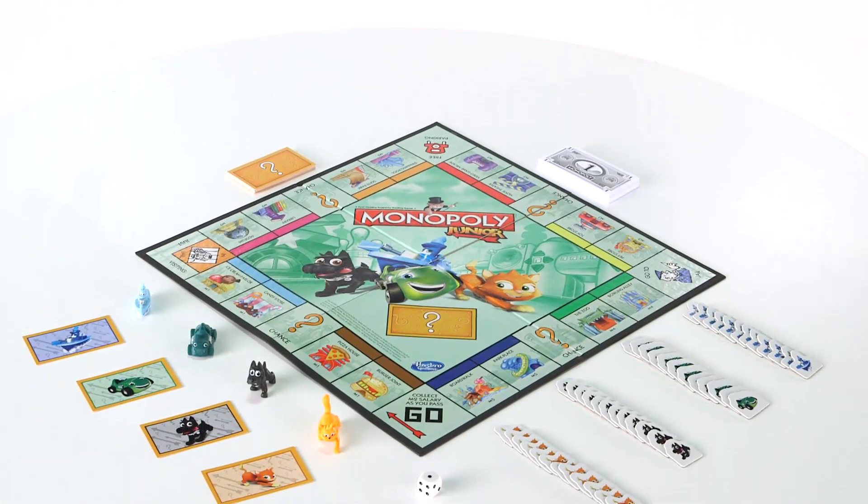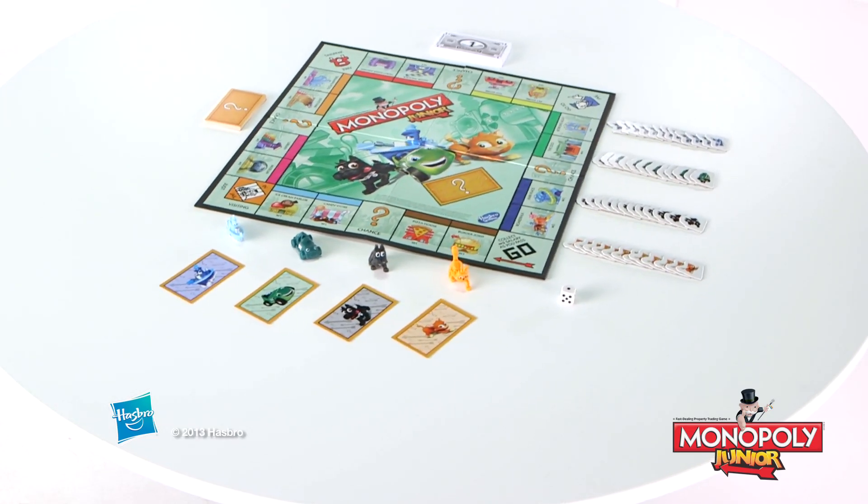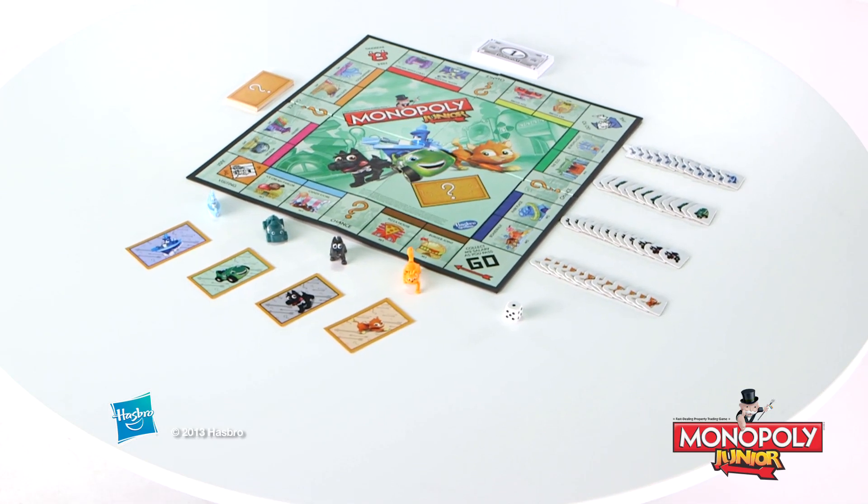Monopoly Jr. is for two to four players, ages five and up, and comes with game board, four tokens, 20 chance cards, 48 sold signs, 90 bank notes, four character cards, and one die.